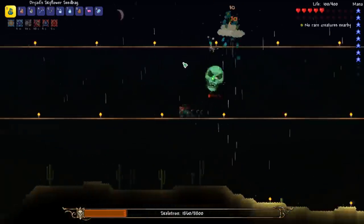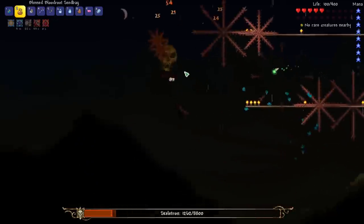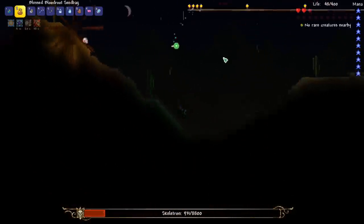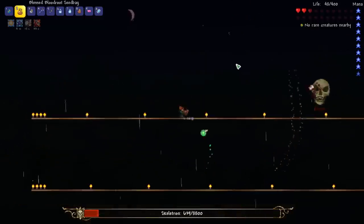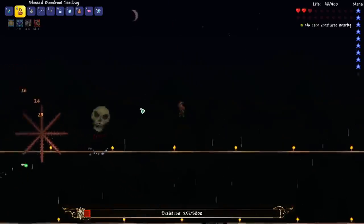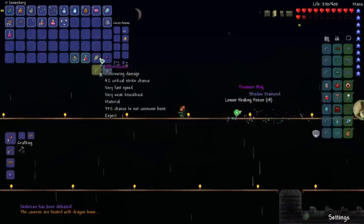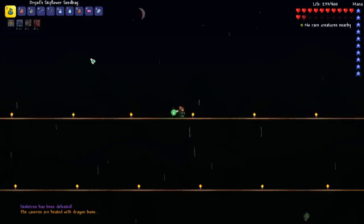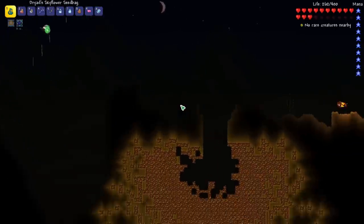Oh no, what is going on? Why did I mess up there? I'm used to like a Death Mode Skeletron and I'm struggling with an Expert right now. Okay, I think we got him right here. That was scary! We got the Bone Glove, the Book of Skulls, a Diamond, and a Lesser Healing Potion. With the low defense that we've got, just messing up a few times was pretty scary.